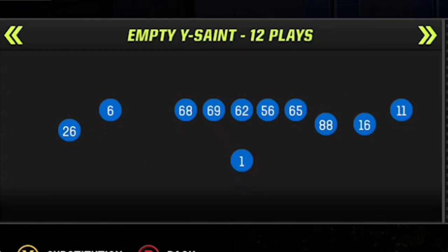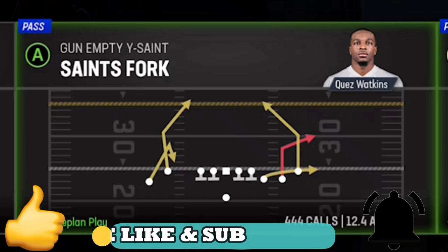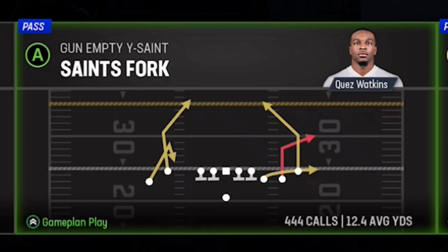The play I'm going to be using today is from the Empty Wise Saint, also known as the Eagle Age Slot if you are in custom playbooks, and the play is called the Saints Fork. This play was actually part of the first offensive video that I put out in Madden 23 with another explosive pass play, so if you guys want to see more plays from this offense I will have a link in the description for that video as well as an on-screen pop-up at the end of the video.